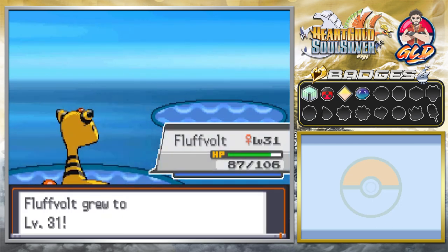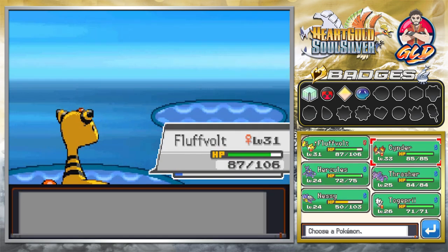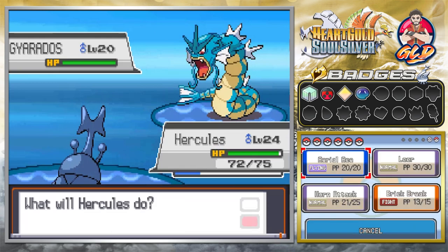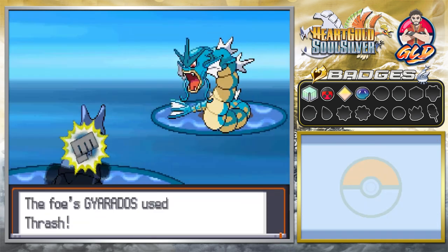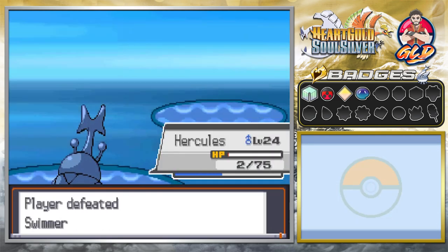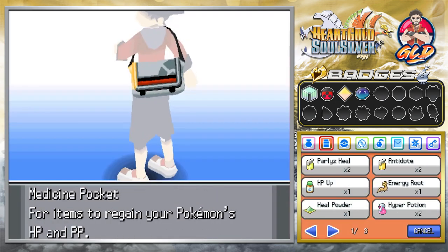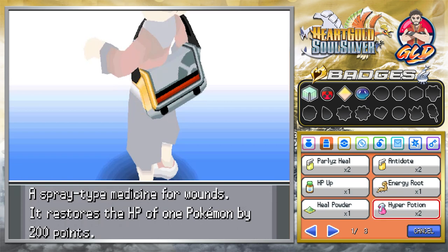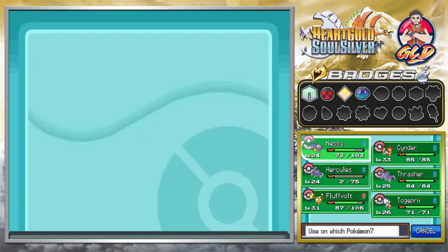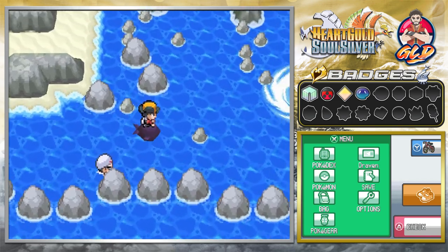Fluffbolt is kicking some butt — level 31! Here comes another Gyarados, so let's give Hercules some love: horn attack, aerial ace, horn attack, aerial ace — tough battle but we defeated him. We don't have the VS Seeker, which is a shame because that Gyarados would have been great for training. Let's give these hyper potions to the team and move on.